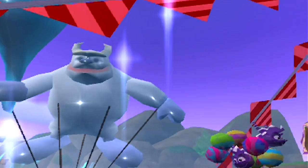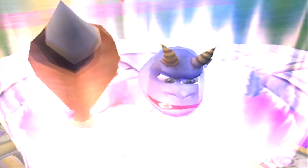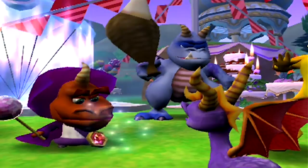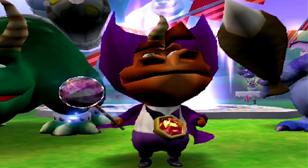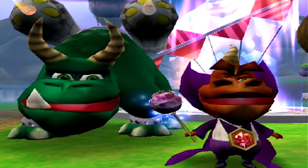And while we're on the topic of things not making any sense, the story of this game is set pretty much immediately after Year of the Dragon and Ripto comes back. You remember Ripto from Ripto's Rage — or Gateway to Glimmer depending on where you live. Well, he's alive and back and he's got the same two dinosaur minions with him. I'm pretty sure we killed at least those two if not Ripto too, but hey, I'll accept it — we've got Ripto as the villain here!